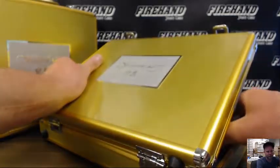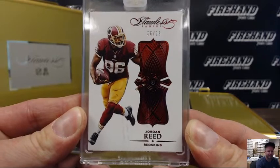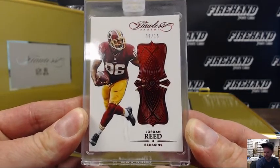First bedazzled card — Jordan Reed for the Redskins, 8 out of 15. G-Mill.